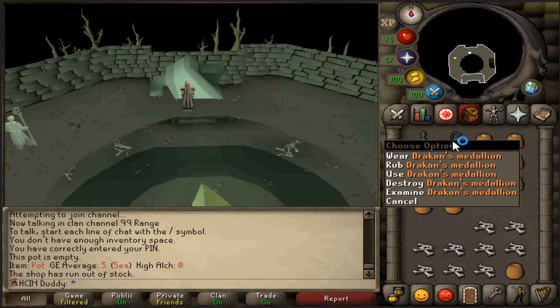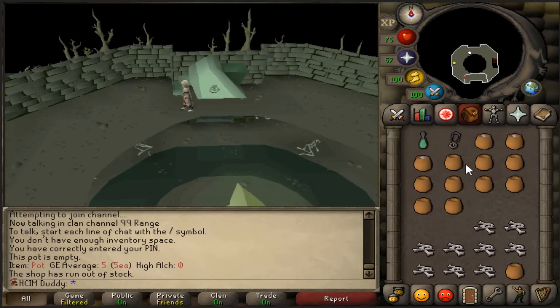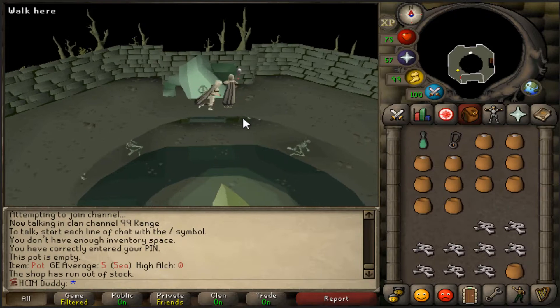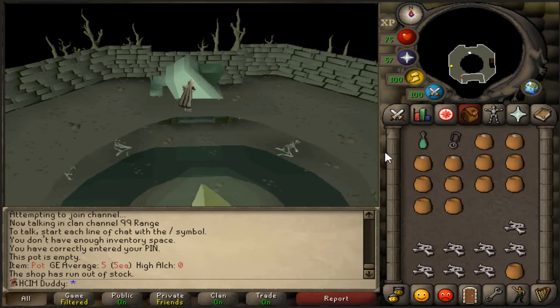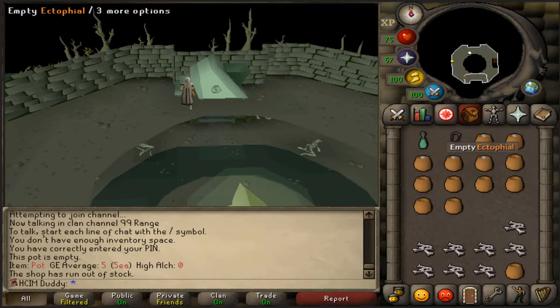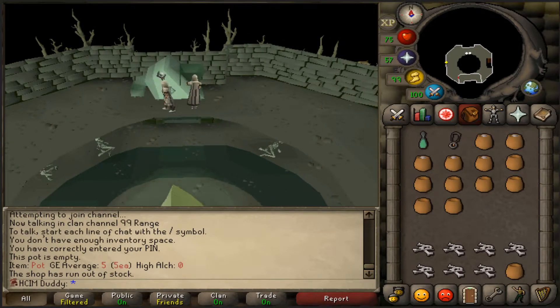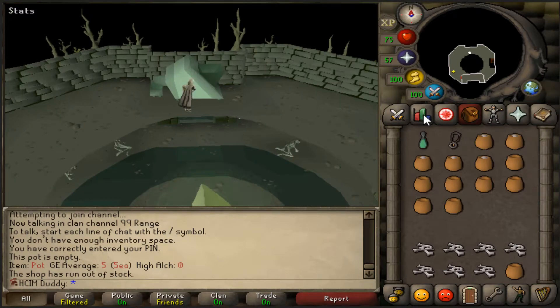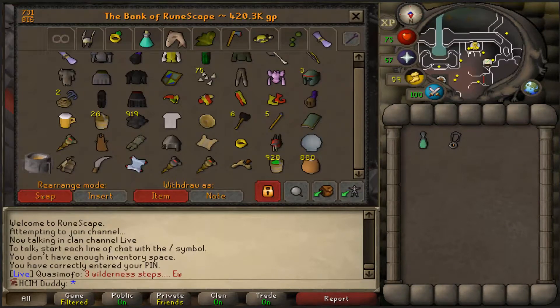Basically we have this Darkmeyer medallion — it works like a ring of dueling, so you can just rub it and teleport basically right to a bank. I'm gonna take full advantage of this right now because it's really OP. I'm sure they're gonna patch it, but I'm gonna use it to get most of my bones grinded out. I have like 880 of them in the bank, so we'll go from there.